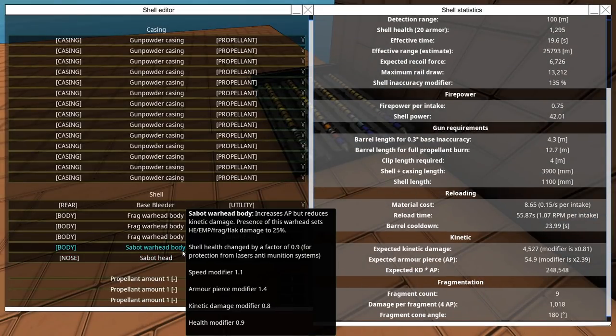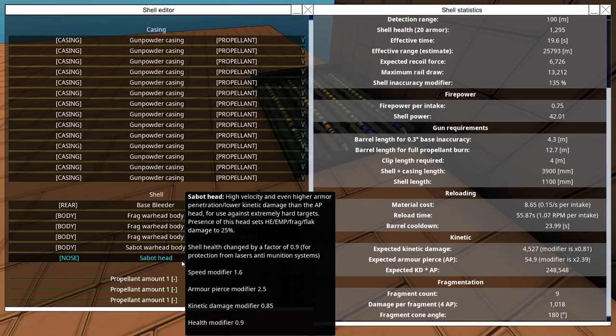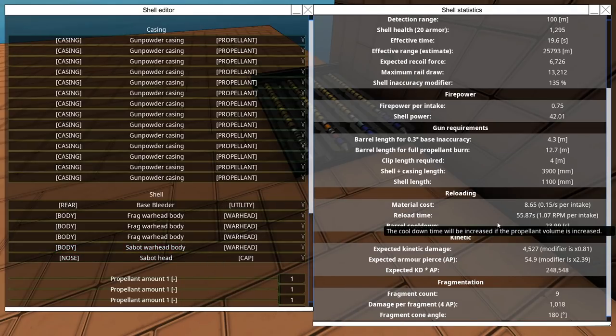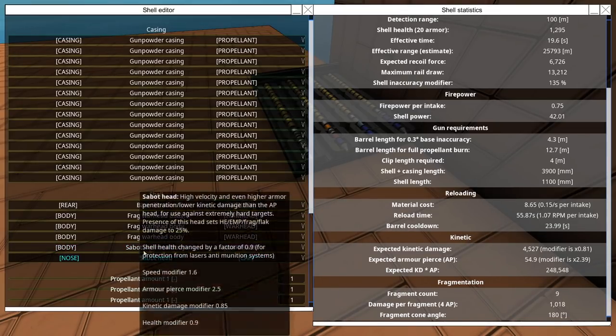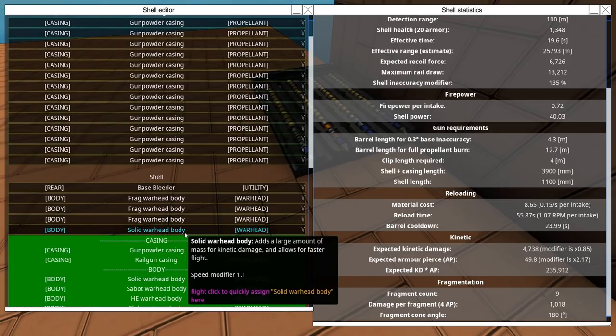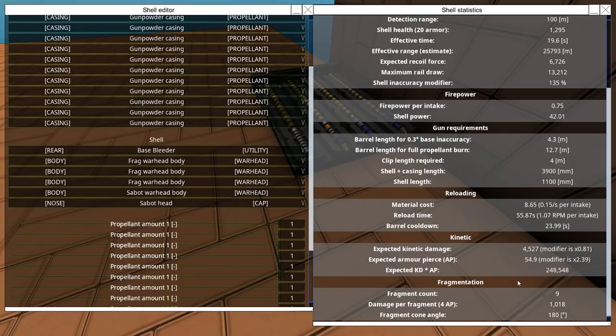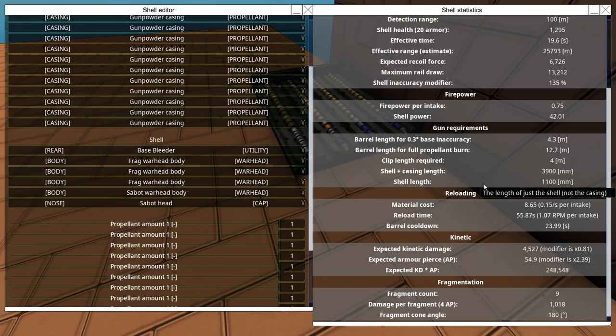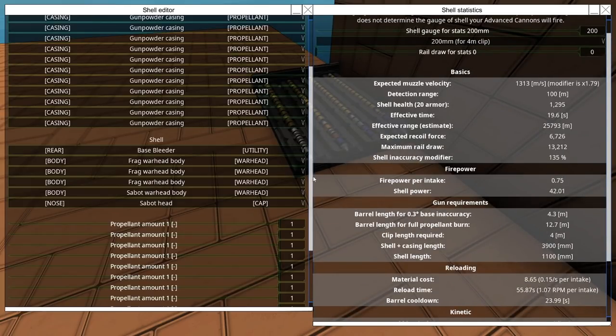This is very derpy and very niche. Sabo warheads and sabo heads set HE, EMP, frag, and flak damage to 25%. Thankfully this doesn't stack — let me check — yep, it doesn't stack. So why on earth would you stick sabo warheads with frag warheads? Well there are two advantages this has over a regular armor-piercing shell with an armor-piercing head.